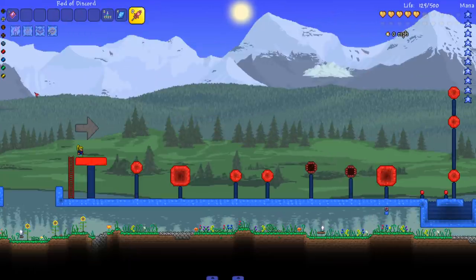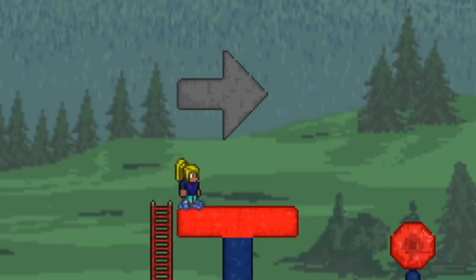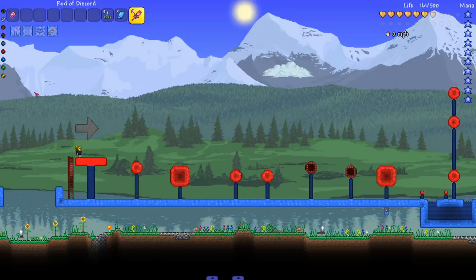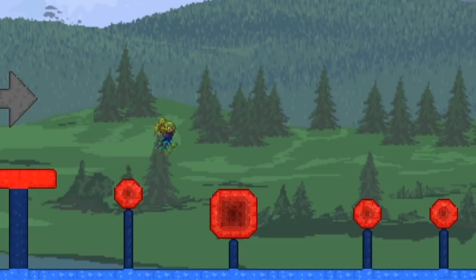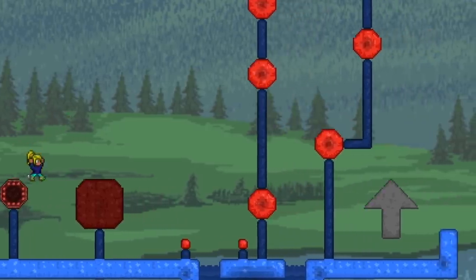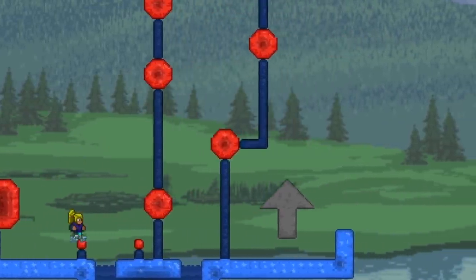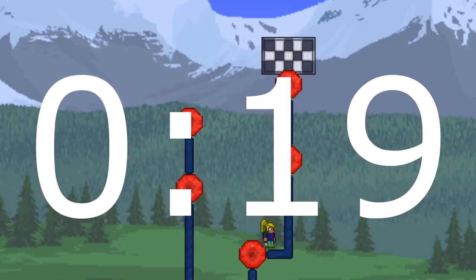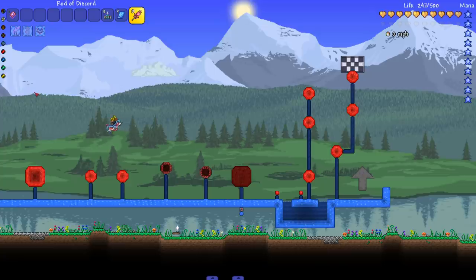On course two, Badger is very excited for the big red ball course. After the countdown he goes for it — handles the actuator section confidently, navigates the slippery balls with no problem, and clears the course. His time: 19.25 seconds — a great and amazing time.